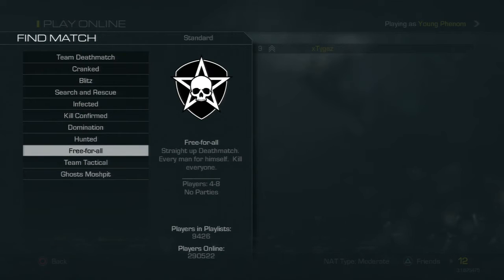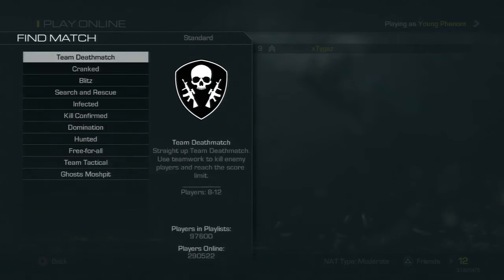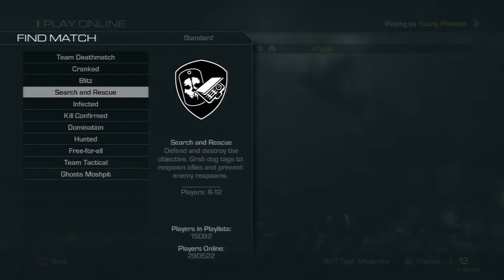I haven't really played Hunted, Ghost Mosh Pit, or Blitz yet, but they sound pretty good. The new game modes in this game for Call of Duty players this year are Cranked, Blitz, Search and Rescue, and Hunted.